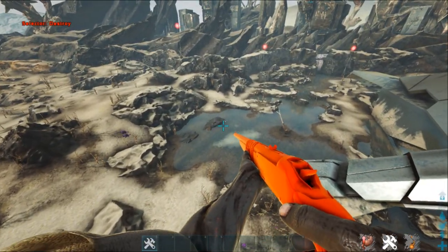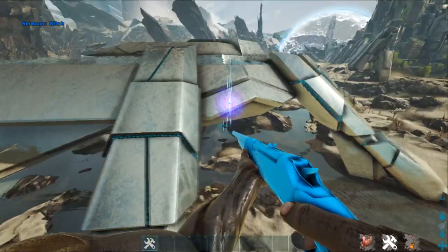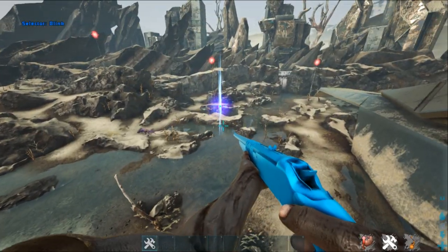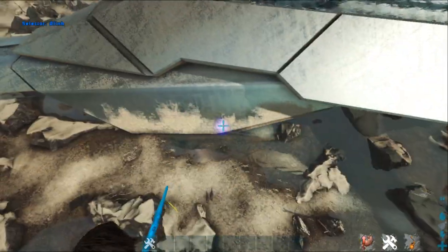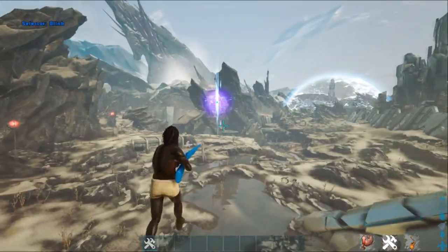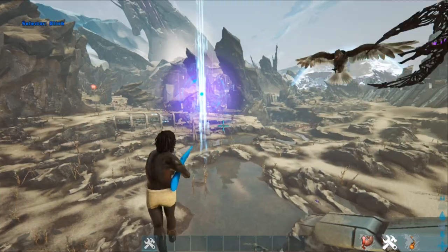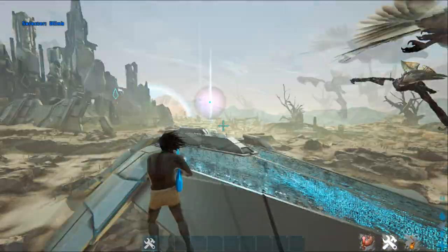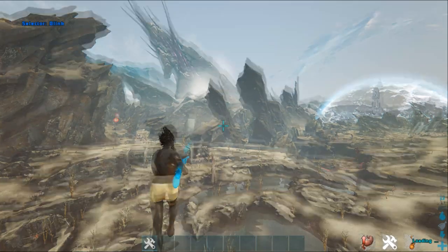One thing I would say about taming a Quetzal in this area: you have to be careful. There are not only corrupted dinos on the ground who will try to kill your creature once you knock it out, but there are also corrupted Pteradons flying around here which will try to attack your Quetzal. Here is just an example of that right now — all you gotta do is take your admin gun and shoot that boy right in his head and you're good to go.